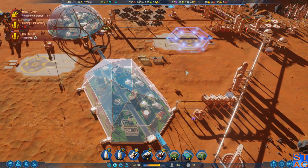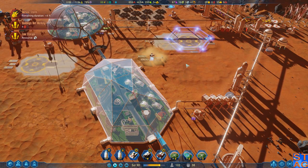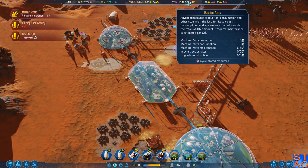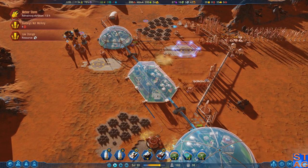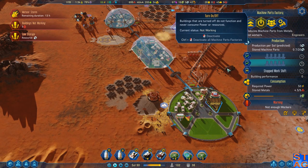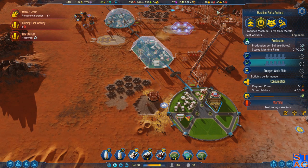Hey everybody, it's Steve. Welcome back to Surviving Mars Blue Sun Rising. In the last episode, we got a bunch of stuff exported, we imported a bunch of stuff, we're still running critically low on machine parts, and we actually need to turn this building back on to start getting some more people working in here.